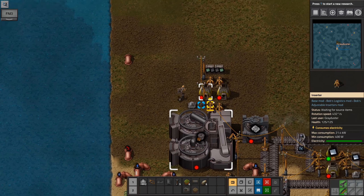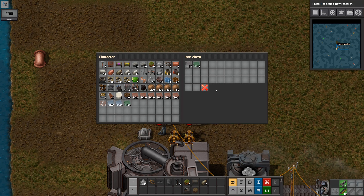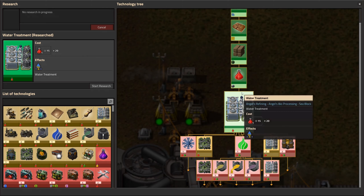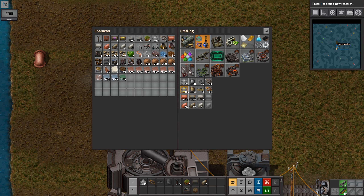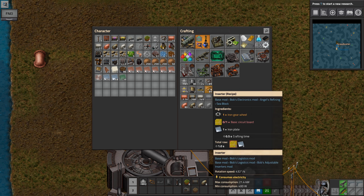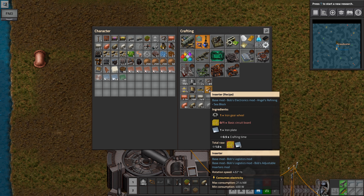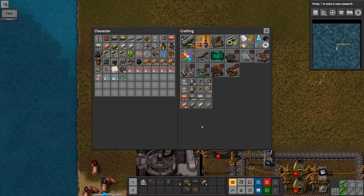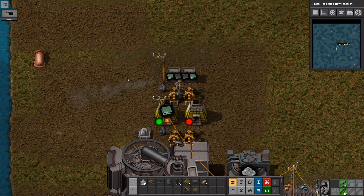Bobmonium turns into glass and tin, so we have both of those available. The tin is really useful and important because in your construction you want to move on to the regular kind of vanilla yellow belt stuff, including underground belt. That needs the previous tier but it also needs tin, so without tin you can't build any of this tier aside from the inserters — that's the one exception.